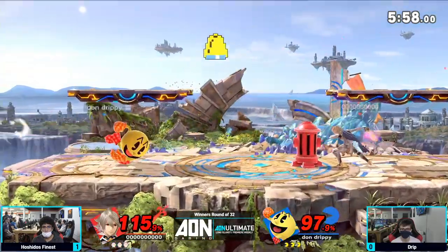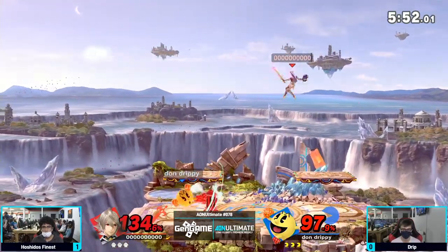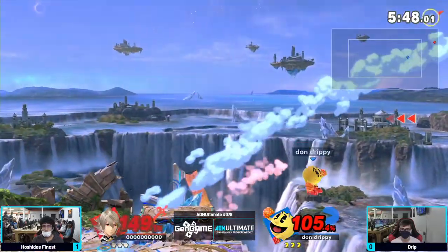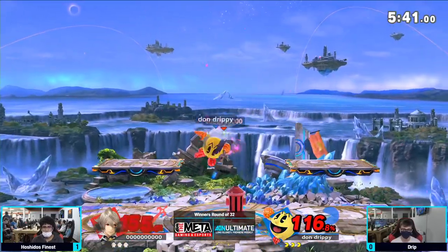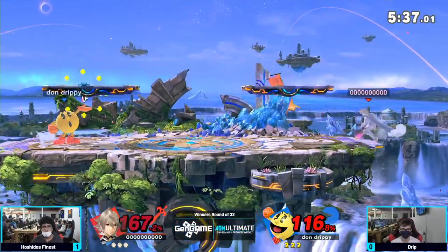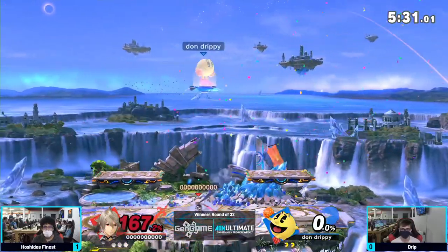He's going aggressive — bell, kick! Going to get caught by the up air just to get some extra damage, forced up high, allowing Pac-Man to set up the hydrant play. The hydrant saved him! Combo breaker! The fair just to clear the ledge, coming down with the down air into a forward tilt. Sends the hydrant off. He's got key — just going to throw it immediately. Going to get hit by the pin there, going to secure that stock.